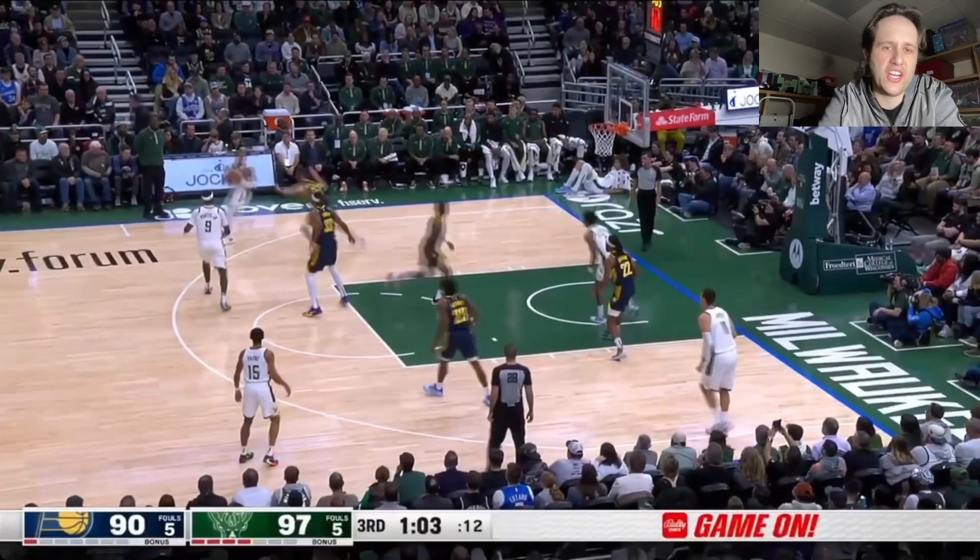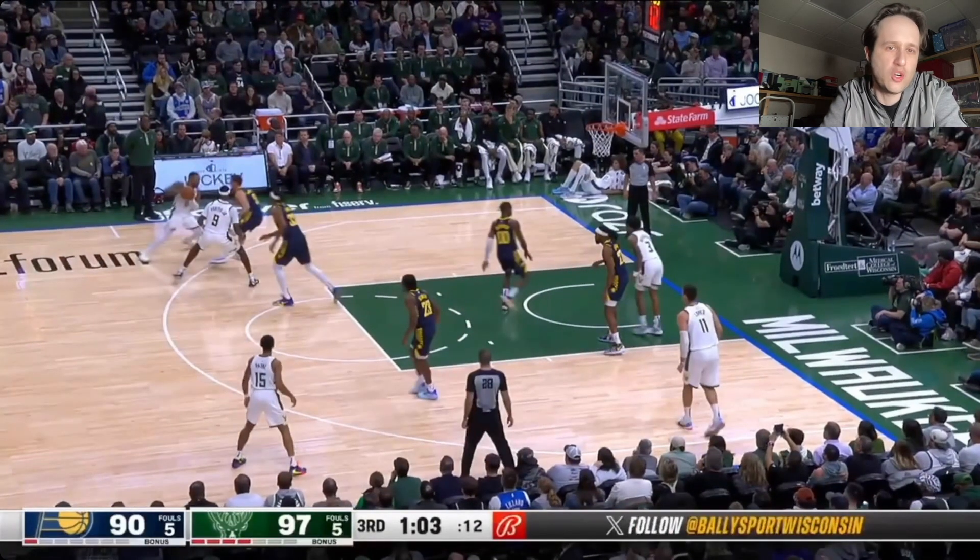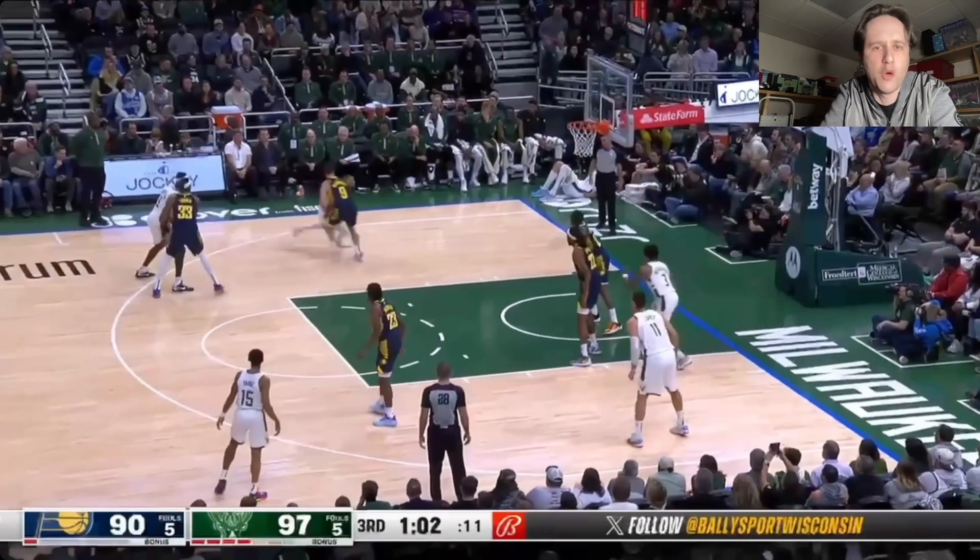TJ McConnell should be coming up here to ice this screen. That's not what's happening. Miles Turner's not coming over to ice this screen either. What's happening is TJ McConnell is leaning towards this screen early. When Damian Lillard comes off the screen, you'll defend it — hopefully you would switch it if you're not icing it. But if you lean towards the screen early, Damian Lillard's never going to come off the screen. He's just going to blow by you the other way.